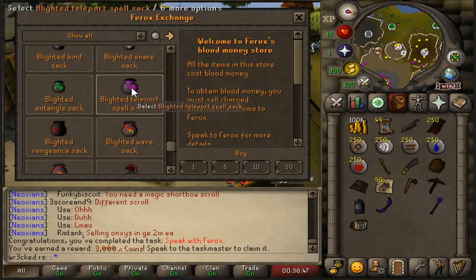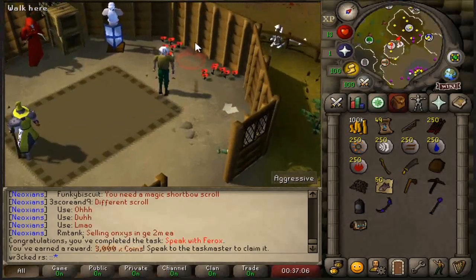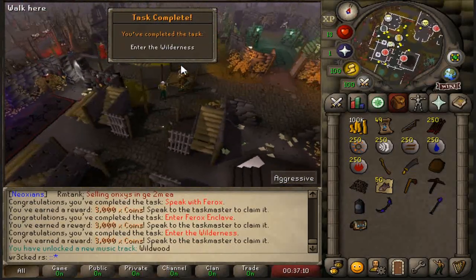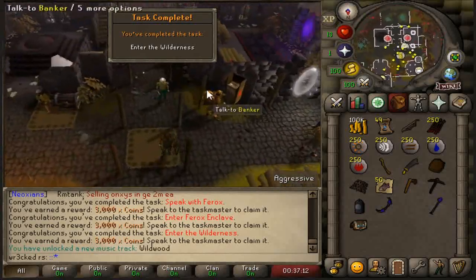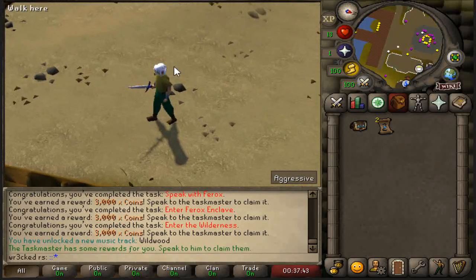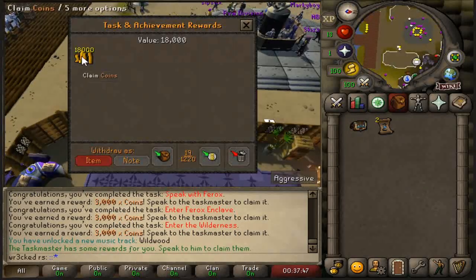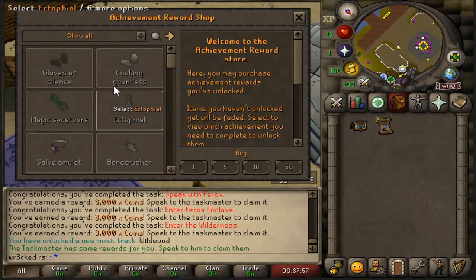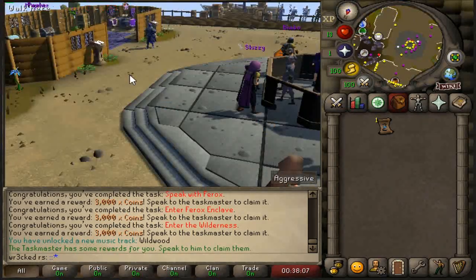Wilderness content is definitely going to be a big thing here. There's also a Ferox Enclave portal. This is where you can see all the wilderness content — just exploring here is super fun. The Taskmaster is where you can claim all your rewards and purchase different items. There's also the Slayer Hut. There's a lot of good stuff here to check out for the Neox release.